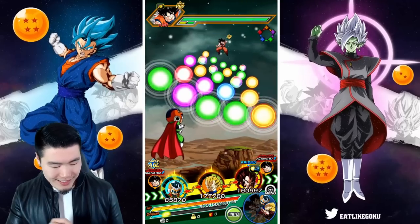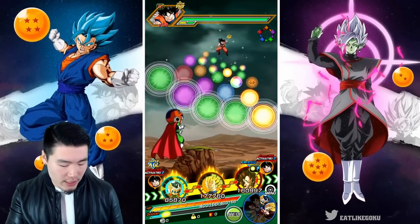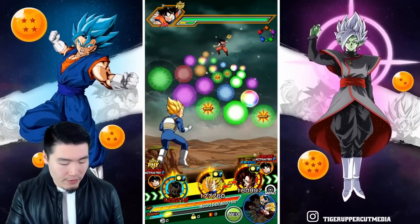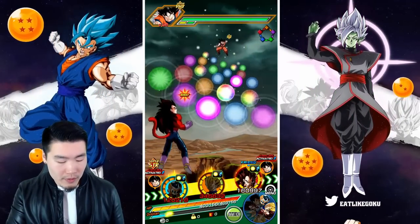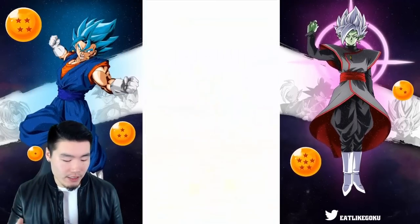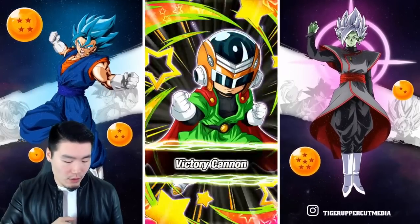He has seven ki at the moment, but the good thing is he actually supers at nine ki, so even though his links aren't awesome on this team, he'll still be able to super quite often. We gave him five orbs, which means he'll attack three times this turn and stack his attack three times — and also stack his defense too.